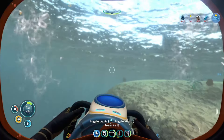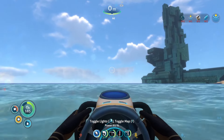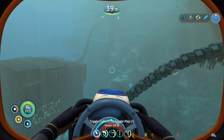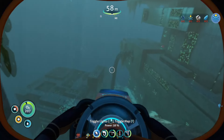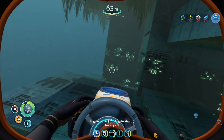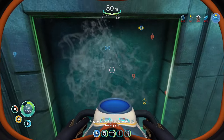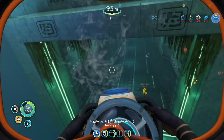Now we need to get some air. We're going through so much battery on this sea glide. There's our moon pool — where's the entrance? Around here somewhere. There it is. Hey, warper — you want to tell me where the moon pool entrance is? There it is.